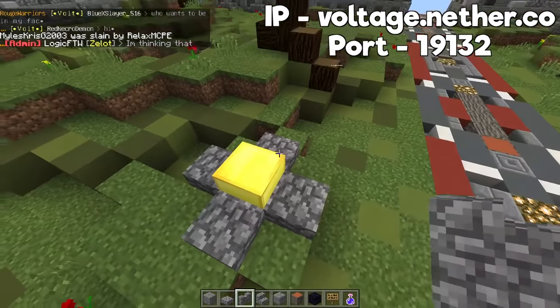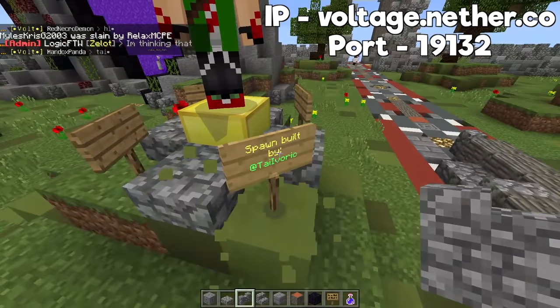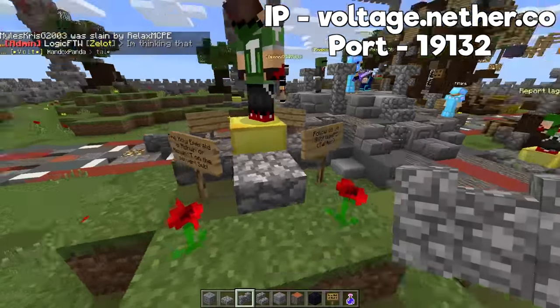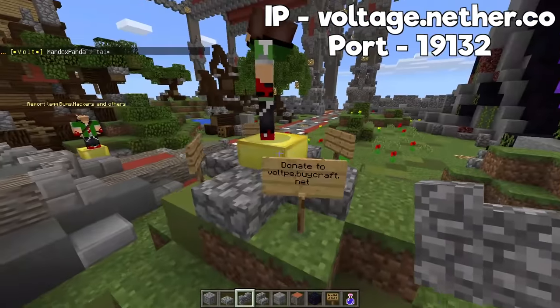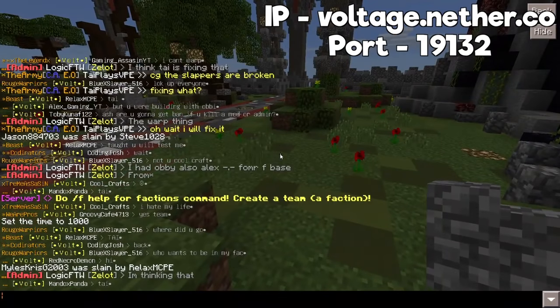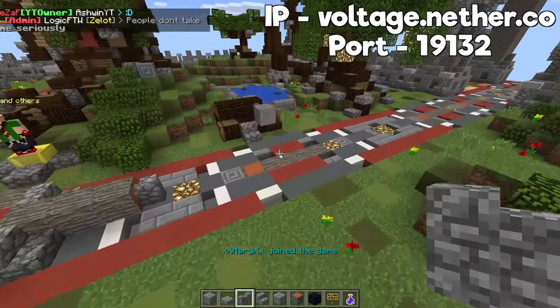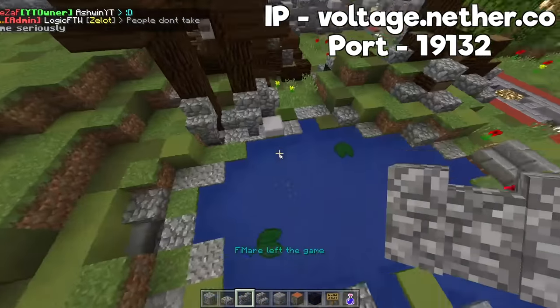What's new in the server — we've added so much more, like NPCs and whatnot, as you can see. How to play, spawn, built, follow Voltage PE, holy emerald, and we also have the nether portal of crashing, which basically crashes if you go inside it, so please don't go inside it.